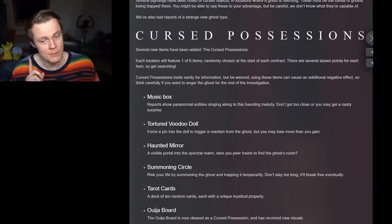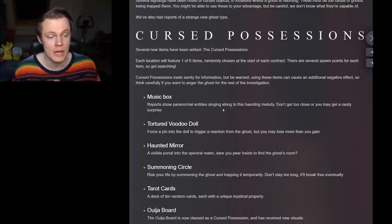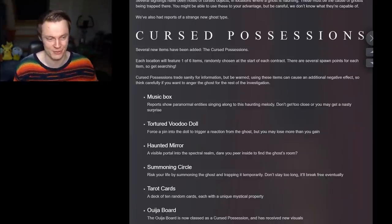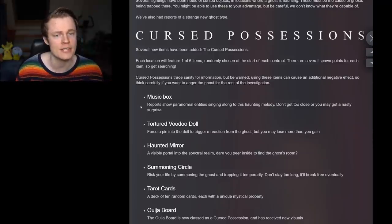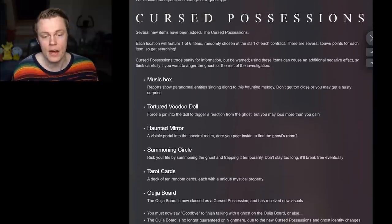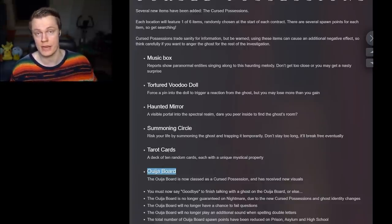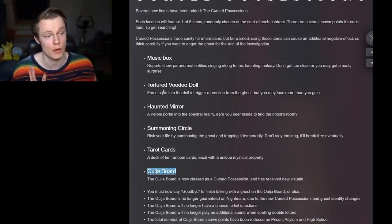The Music Box: reports show paranormal entities singing along to this haunting melody. Don't get too close or you may get a nasty surprise — I guess it's going to be a hunt or some kind of jump scare. This is going to be a way to find the ghost room pretty easily, basically like using the Ouija board to ask where the ghost room is. Also notably, the Ouija board is actually a cursed possession now, so it will be one of the six possibilities. It's going to be a much rarer item, but you will always get one of the six cursed possessions.